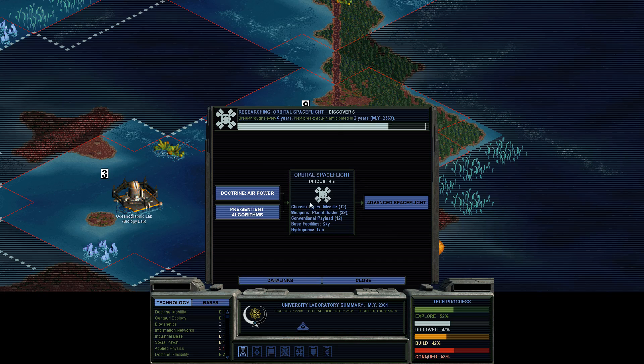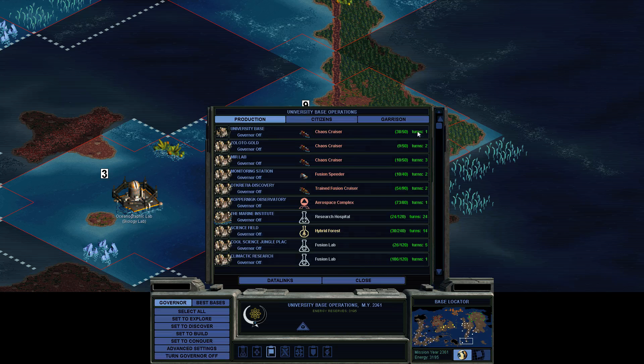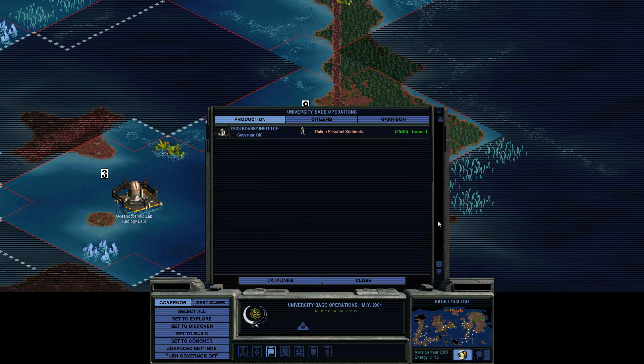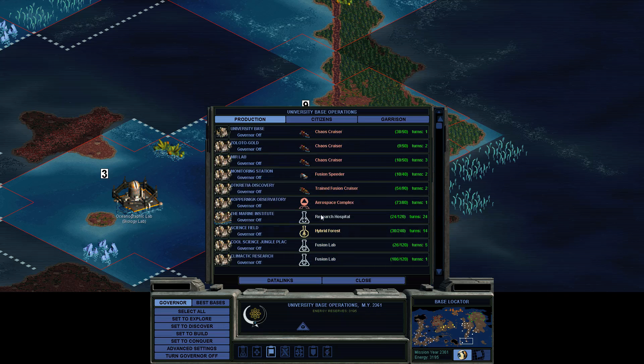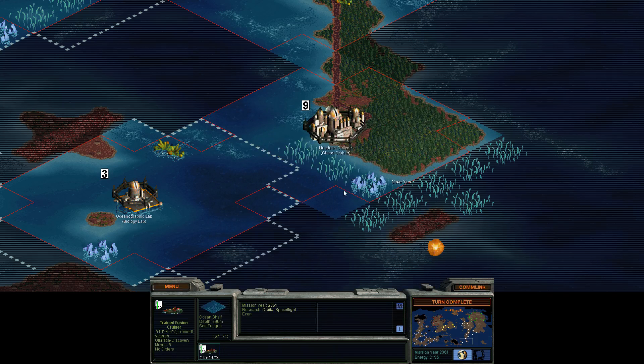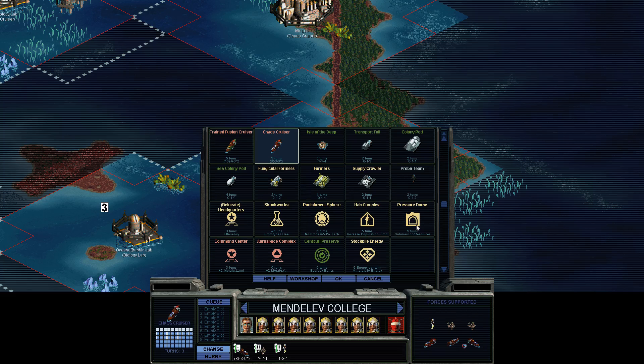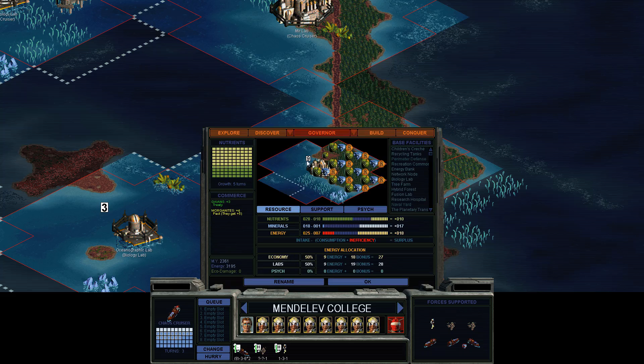We've got two years to the next tech and I'm expecting good things. About half of my bases are producing buildings and half are producing troops, which is probably fair. I want to double check that there's no more buildings to make. Hab complexes — yeah, I should have more hab complexes that I've forgotten about, and perhaps some pressure domes just in case we have flooding. It's at size 9 so it should already have a hab complex. That was my bad — I gotta go double check that kind of stuff.